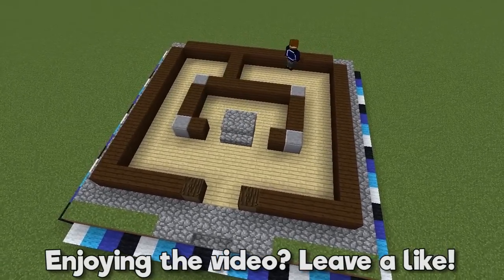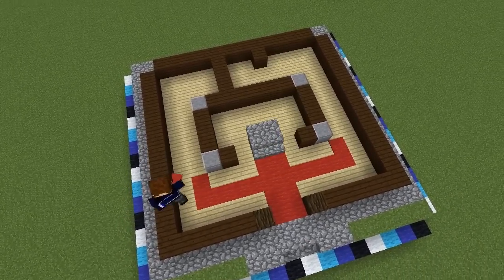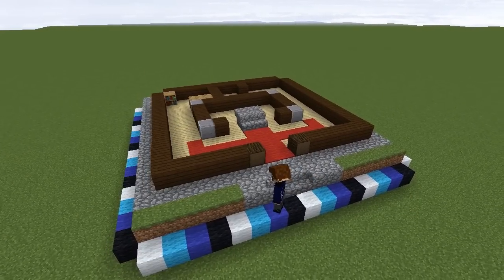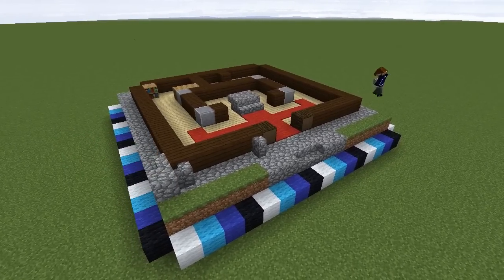Start a staircase here, add a couple of interior walls, lay down some red carpet at the entrance and add some bookcases to this back left corner. Place cobblestone walls to the left of the doorframe and at the corner, then add stairs around the corner and start a cobblestone pillar here.